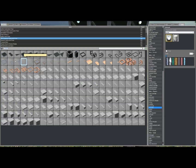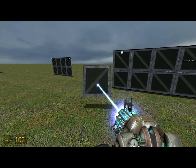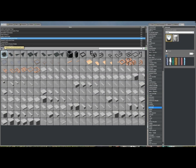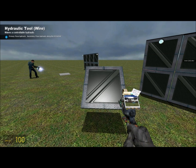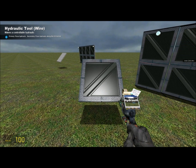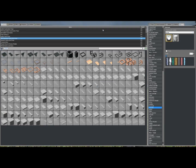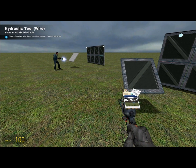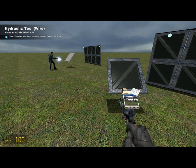Now you're going to spawn a one by one plate. This is the more complicated part — we're going to have to do all the wiring. Again, if you don't have Wire SVN or Wire Mod, it'll be in the description. I might link a video that could help you out with that.